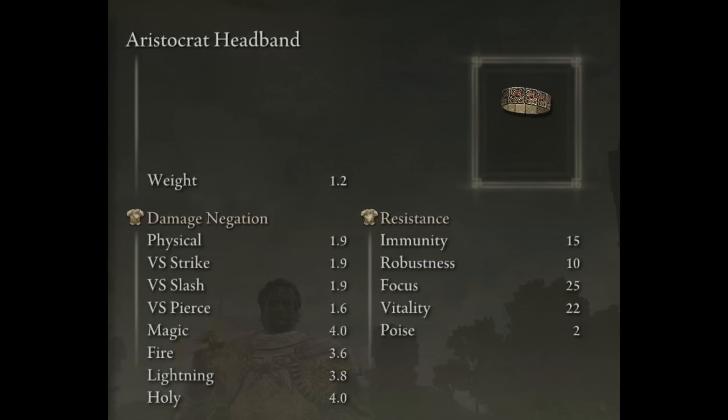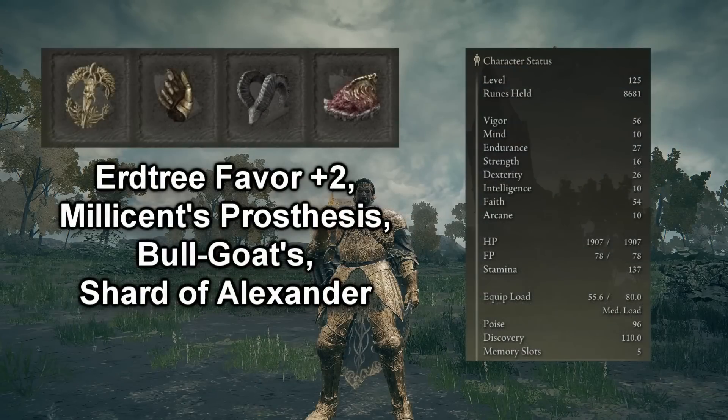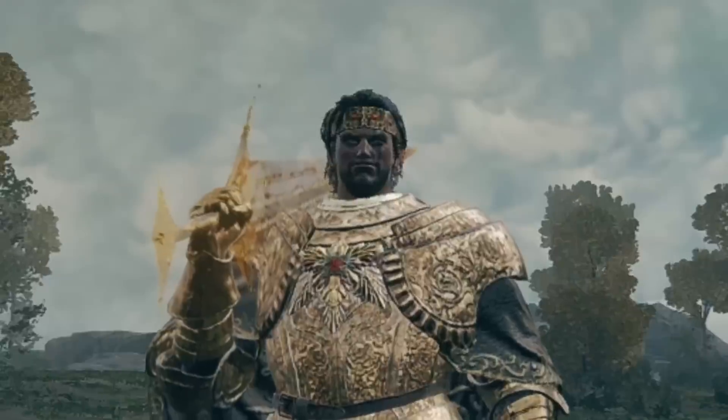For my armor, I have the Aristocrat Headband, Tree Sentinel Armor, Tree Sentinel Gauntlets, and the Tree Sentinel Greaves. If you want to see my stats and my Talismans, both will be on screen. And I don't know about you, but I'm ready to see what these weapons can do. Let's jump right in.